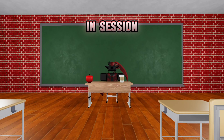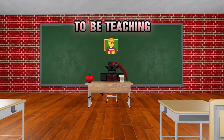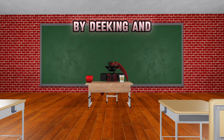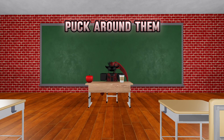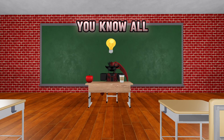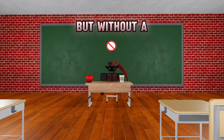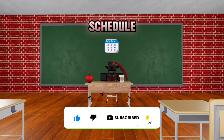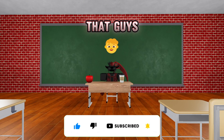Alright, class is now in session. Today we're going to be teaching you how to dangle and get through other players by deking and getting the puck around them — breaking some ankles, you know, all that kind of stuff. Before we get started, go ahead and like, subscribe, and hit the notification bell to get notified when these videos come out.